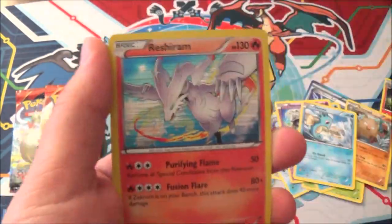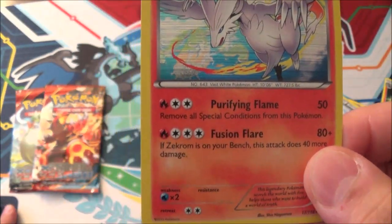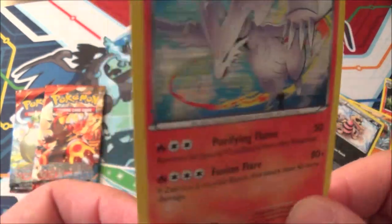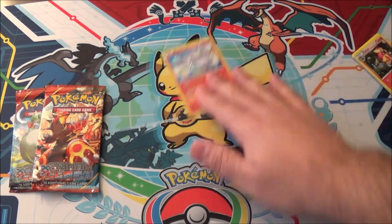Reverse is a Crobat. Rock. And a rare - ooh! Foil Rush Ram. At least we got a foil. This is one of the Rush Rams they printed that had different moves other than the original, like double colorless attack and did 20 or something. I think it did 20 plus 10 for each counter on it, so that was a pretty good move. But yeah, that's a different Rush Ram.